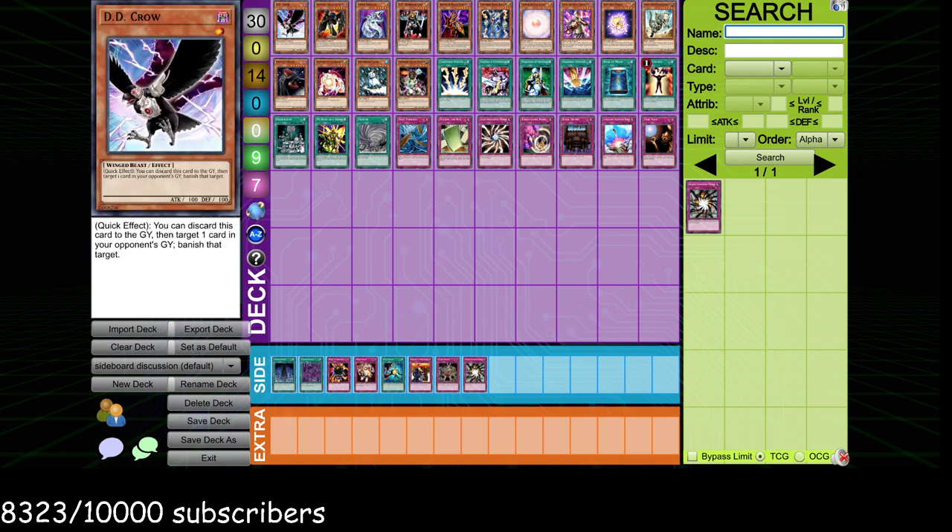First card is DD Crow. I think DD Crow is very good — it is better when you can convert it, like synchro with it into a Drill Warrior, loop it with Drill Warrior, fuel Dark Armed, Pot of Avarice, pitch it to Allure, sacrifice it for Icarus Attack, that kind of thing. It's better when you can convert it, but you could probably convert it in just about any deck as long as you can set it and protect it. At the very least, it can become tribute fodder for your Caius, or you can bluff a Ryko.